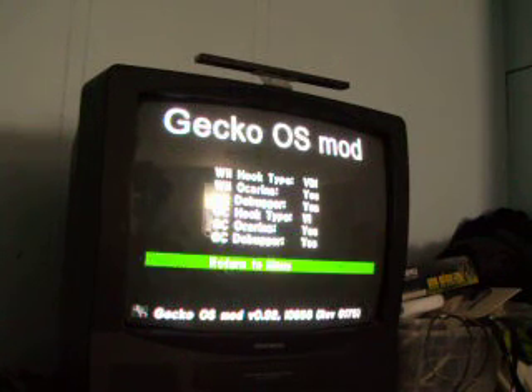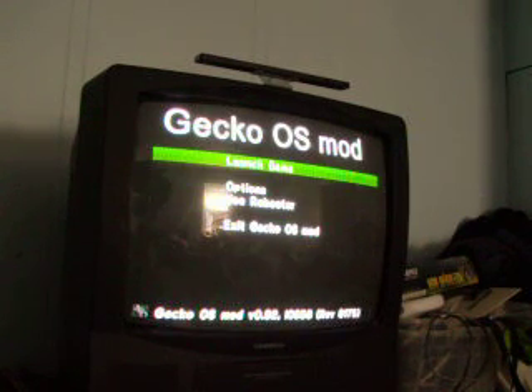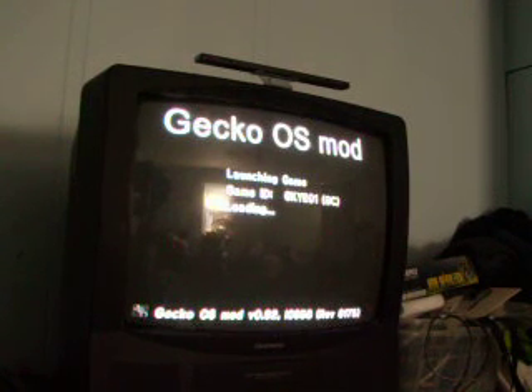I put the debugger on for reasons unknown, but you can leave it off if you want. Let's get this started and make sure everything's plugged in. Now I will play City Trials to test the freeze timer. I think that's the one that's intentionally used.